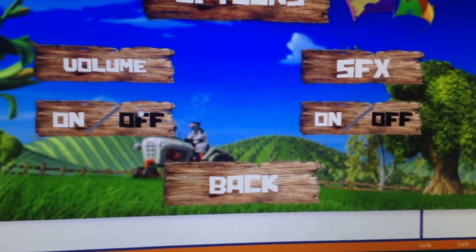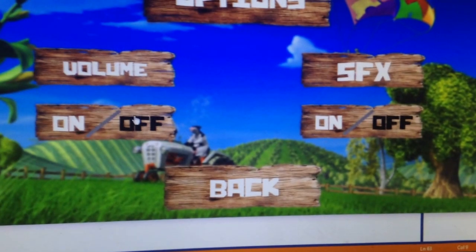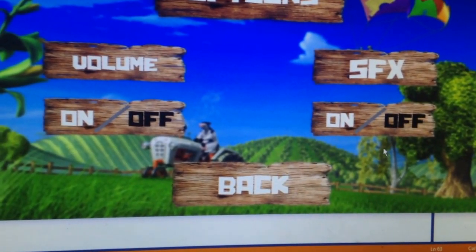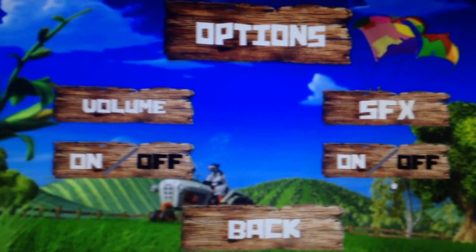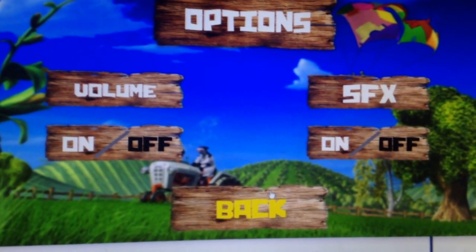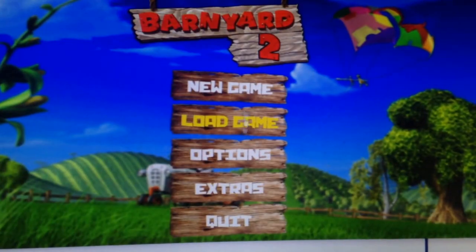If we click on options, there is volume — I was listening to music, now there's none. If you turn it back on, the music starts. Sound effects work, but there are no real sound effects yet, so it doesn't really matter — and it plays a loud moo in my ear, so I'm going to hold off. Back works like this.